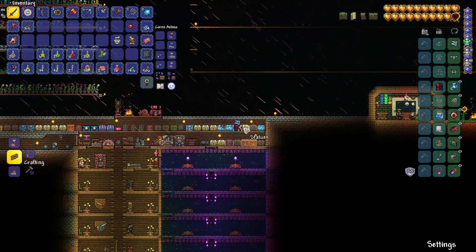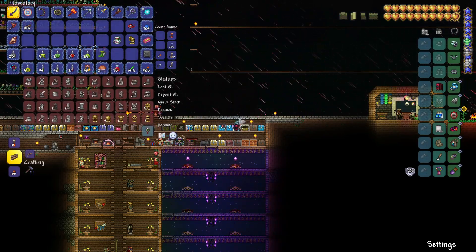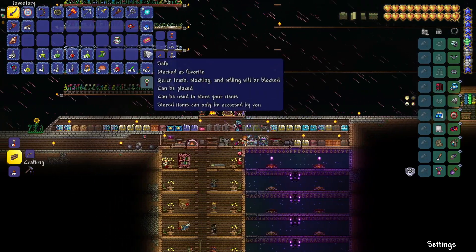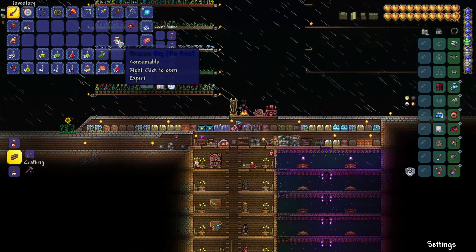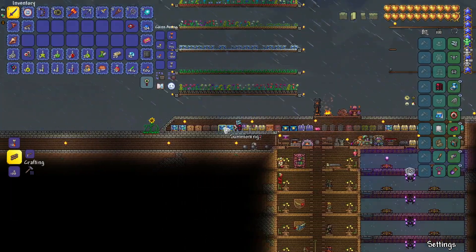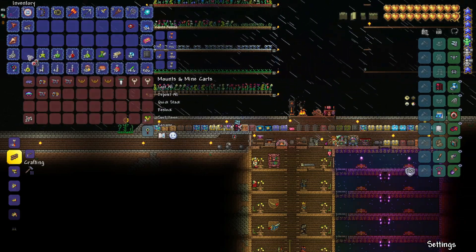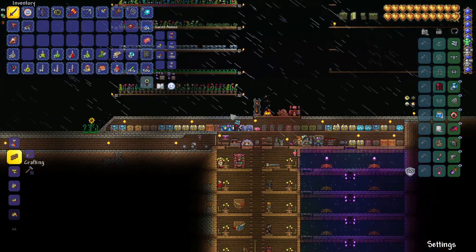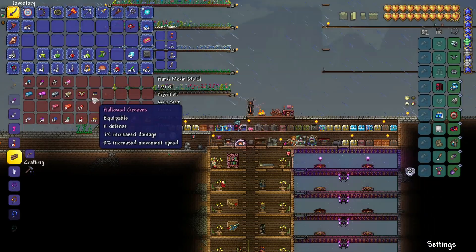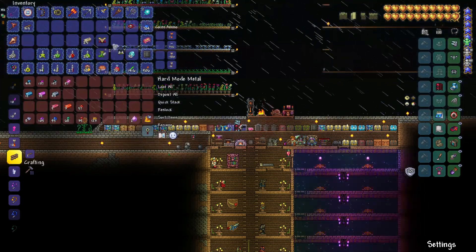We just have to take down the Mechanical Skeletron guy, so maybe we'll go ahead and craft up his summoning device and get that ready for tomorrow night. Let's open this bag up though — soul of sight, and we got the other mechanical mine cart piece. Very nice! Let me grab those bars. Oh, I hope that's enough for a headpiece right there — 25 bars.